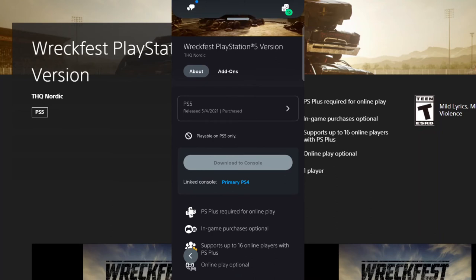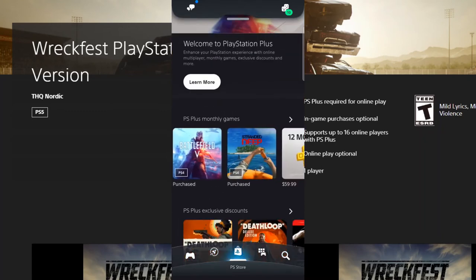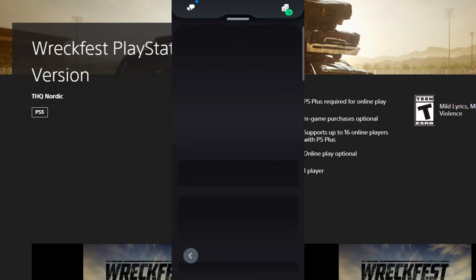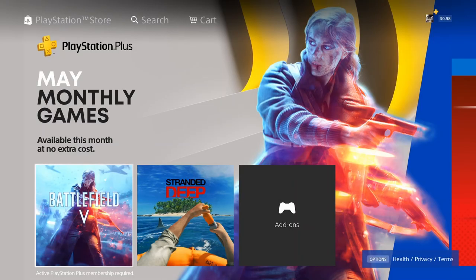It says link console primary is the PS4, and this game is playable only on PS5. If I check my library I should have the game there — and yes, it's all the way at the bottom with the W games: Wreckfest, right next to Yooka-Laylee and Zombie Army Dead War 4. This is a PS5 game, I cannot play it on PS4. A lot of people click on the video and ask why they can't download it to the console — you still need a PS5 to play the game. This is just to add it to your library so when you do get a PS5, you'll have the game for free since it was available this month only and you were technically already paying for it with PlayStation Plus.